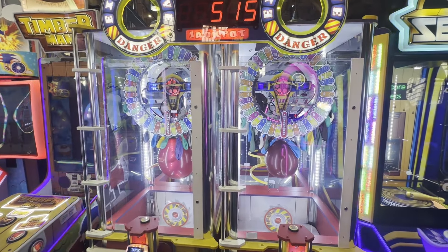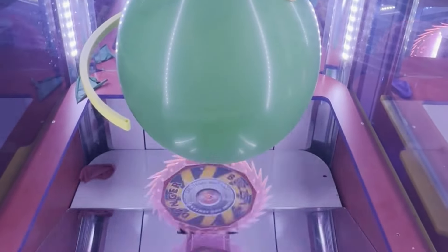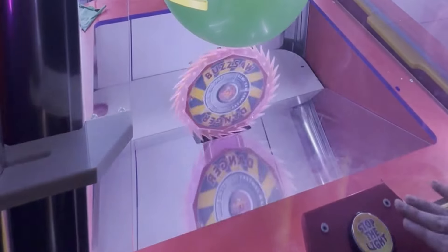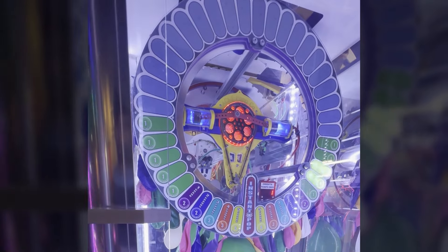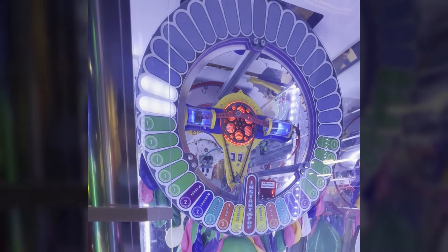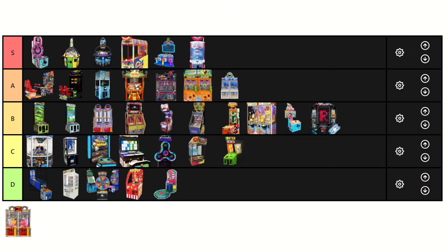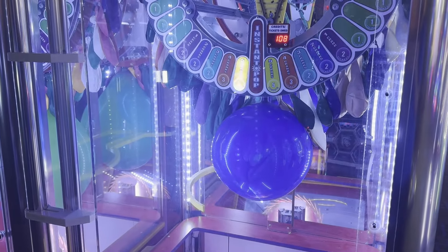I guess we should talk about strategy as well. As pointed out earlier, we have two options: either you only play this game when the balloon is really close to hitting the buzzsaw, or just go for the jackpot spot. I have never seen this balloon get big enough to play for the former, so let's go with the latter. So much like Stacker, your best bet is to try to be a human metronome and keep a rhythm with when this light is moving — whether that's every half rotation, every quarter, whatever works for you. Once you have that down, just try to hit the timing.